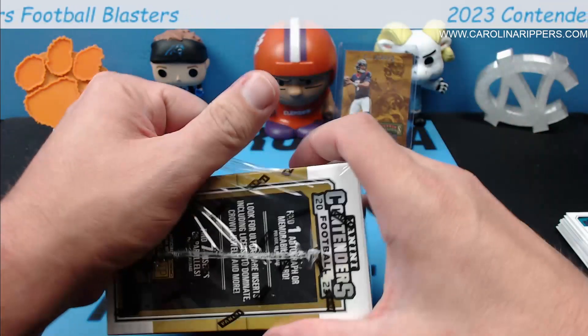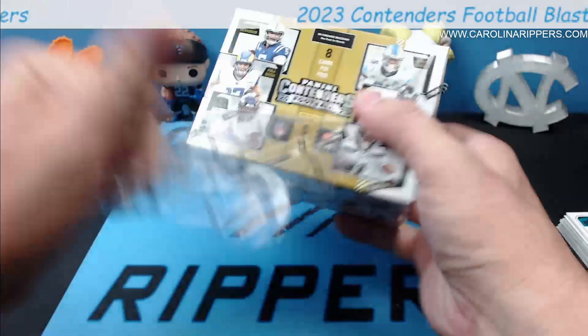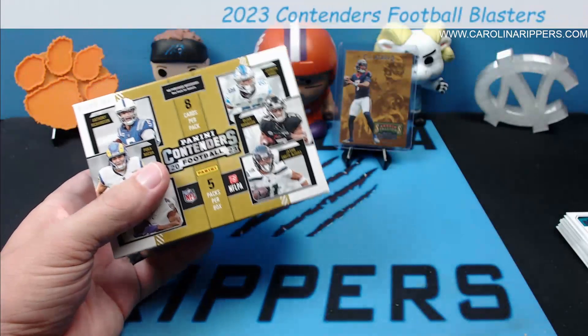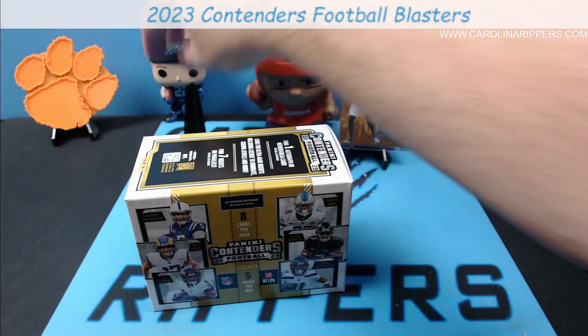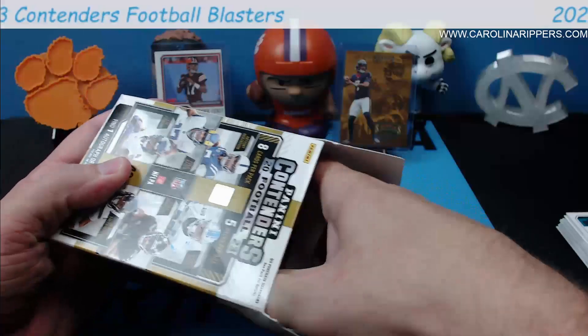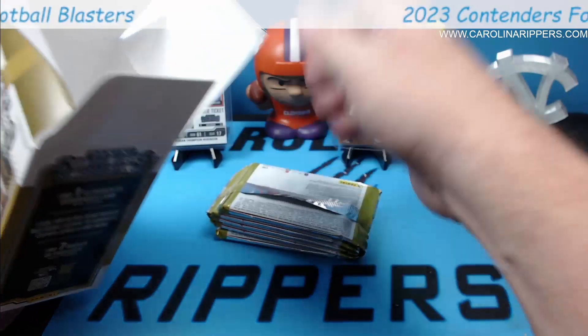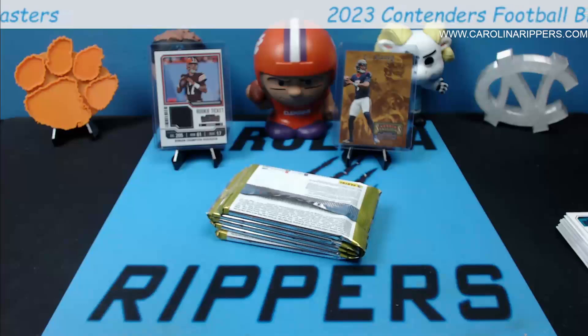A big box of nothing, and then the one card that was a little bit decent — other than the CJ Stroud — is off-center like crazy. Come on Panini. First box — got to be honest — not giving me good vibes. Alright, box number two. Let's see if this one's better. We did not get any base rookies in box one, which is kind of funny because I saw a box opening where someone got three or four in one box.